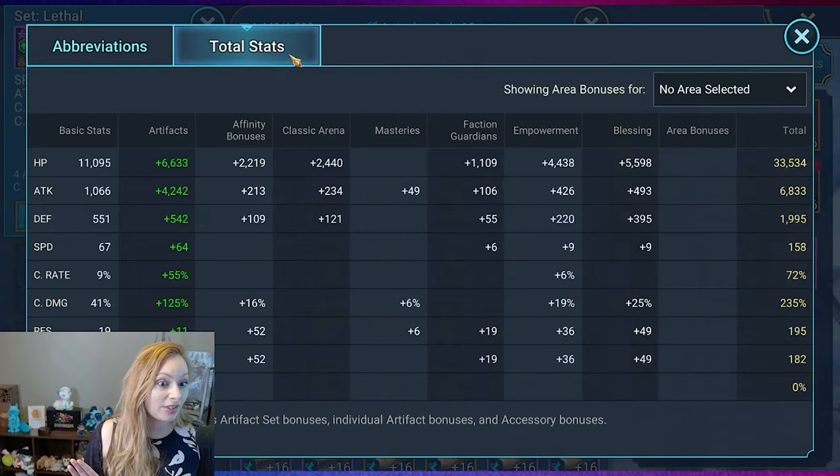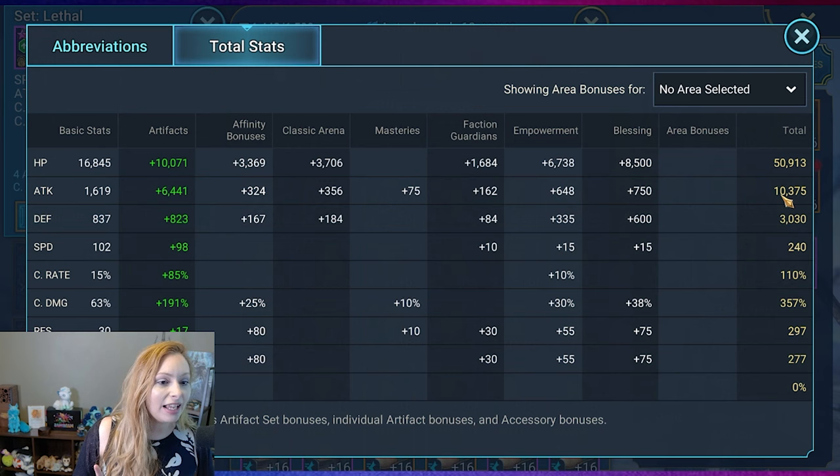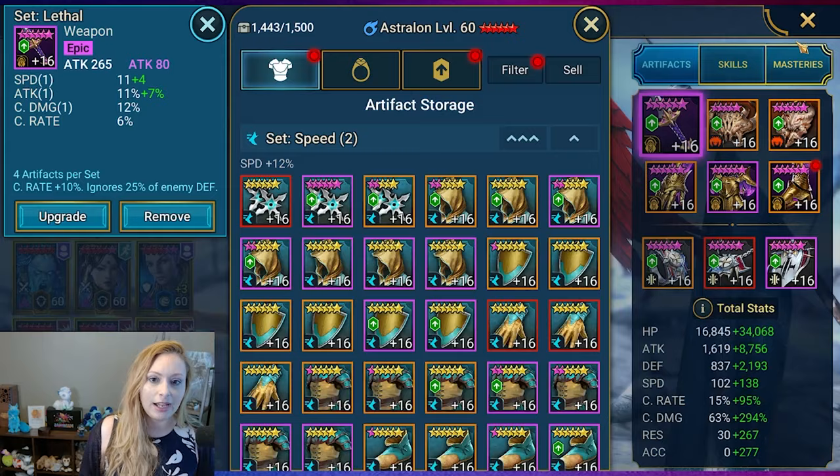Check out these stats — almost 51,000 HP. Look at that attack — holy God, 10k on the attack. Is that the most attack you've seen on an attack champ? Holy cow. 3,000 defense, 240 speed, crit capped to 357% crit damage, 297 resistance, and then 277 on the accuracy.